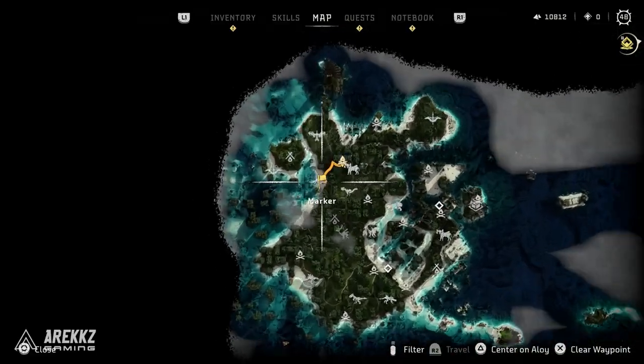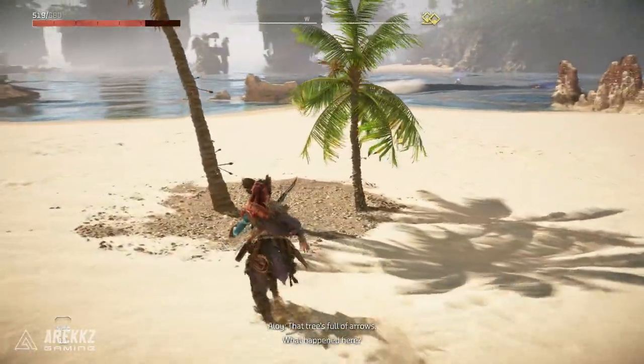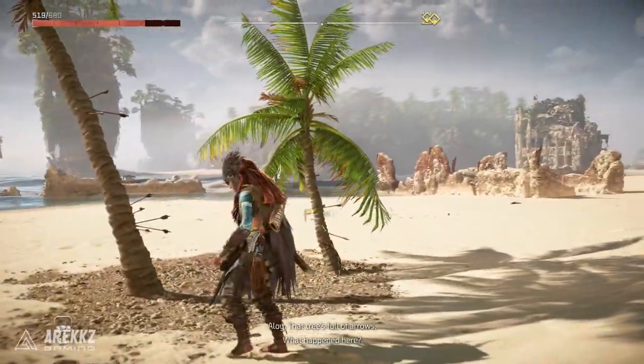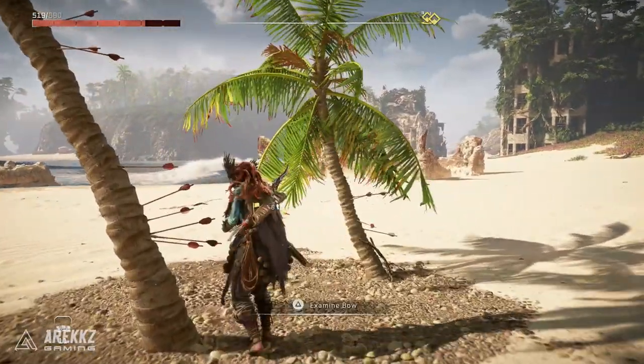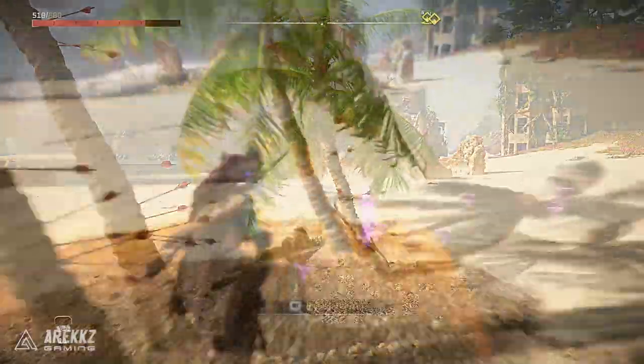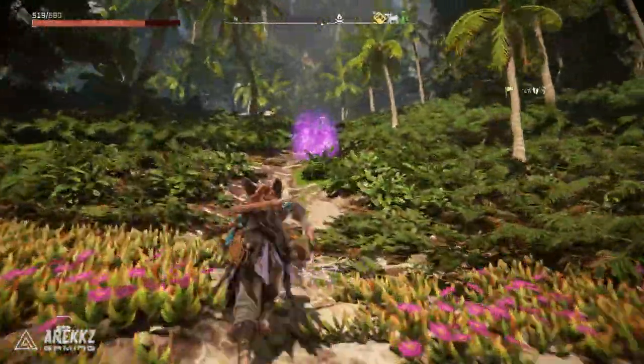Moving on from there to the next location, we'll be going over to the far west of the map on this island. It's something you need to do a little bit later once you have the ability to get over here. When you go here, head to the location shown on screen right now. What you're looking to interact with are a load of arrows that are basically impaled into a tree. Interact with these and, in similar fashion, they will give you a track to follow — follow this all the way and you will find the next totem.